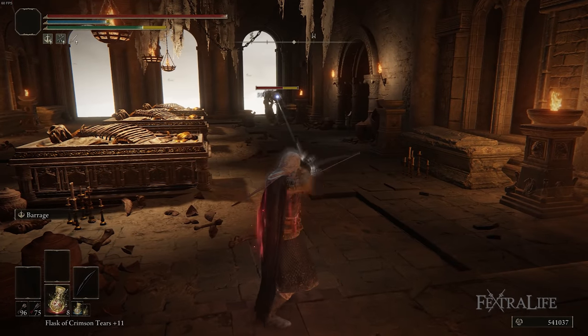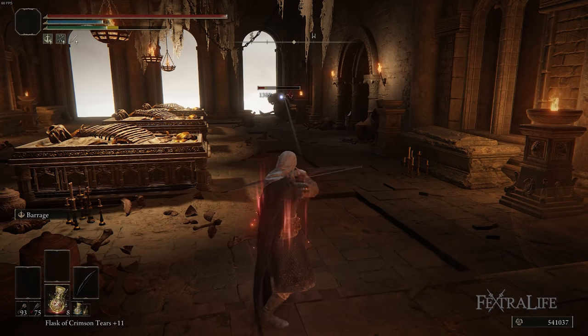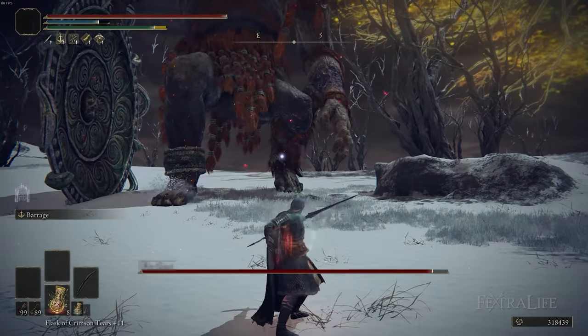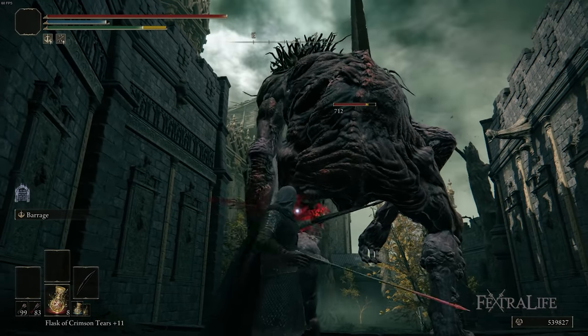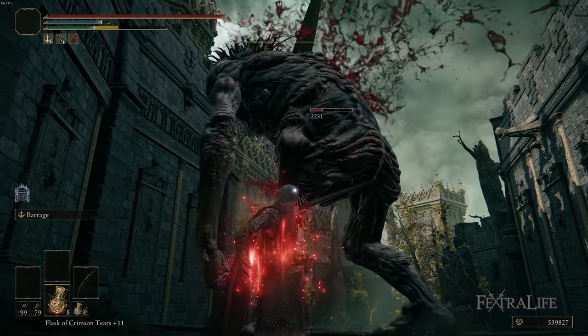In this Elden Ring video, I'm going to be showing you my Bloody Bowman build. This is a level 150 pure archer build that deals with enemies only with bows and arrows. So if you want to know how to play a bow build towards the end of the game, watch on to find out.